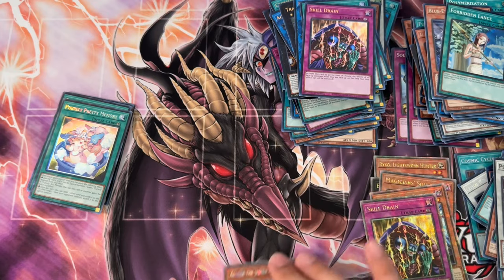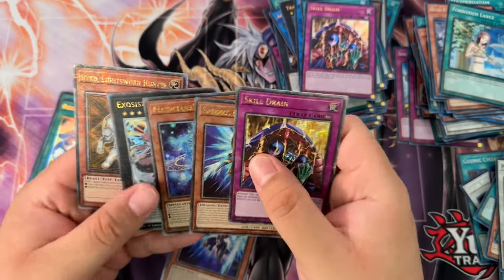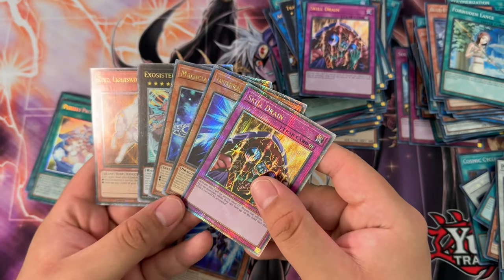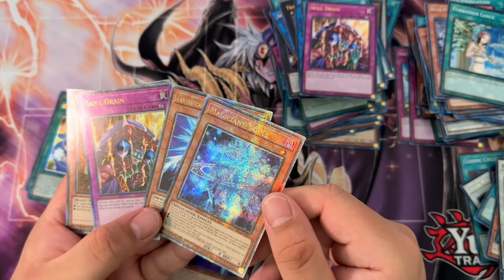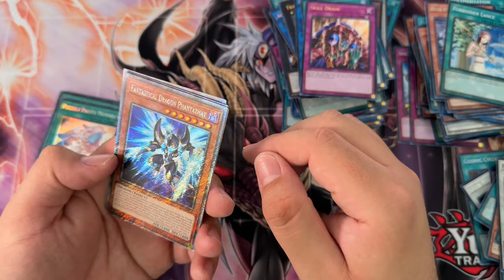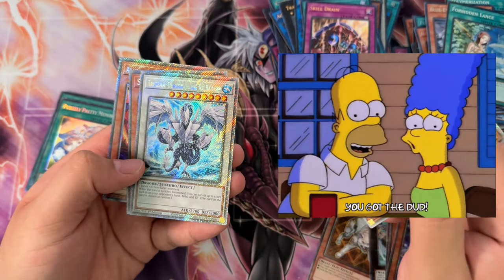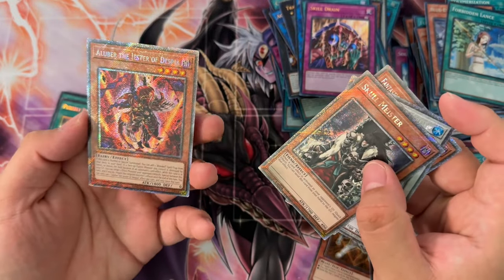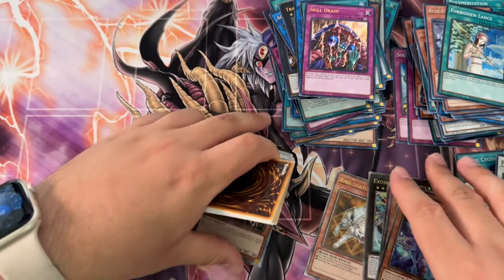So it seems like you pull four Platinums and four-to-five QCRs on average — this time I pulled more QCRs. Five QCRs. The better cards in my opinion are Fantastical Dragon Phantazmay and Magician Souls — Magician Souls way ahead of the pack. Then Fantastical Dragon Phantazmay Platinum, Trishula Platinum — man, that's the duddiest dud of all duds. Skull Meister Platinum, and Aluber Platinum — I will take the Clown any day.